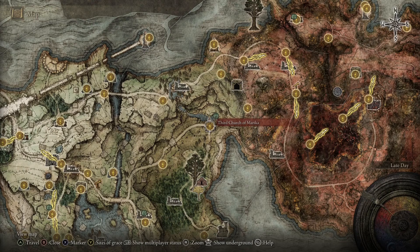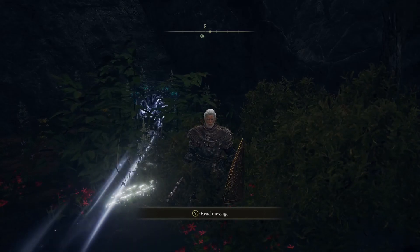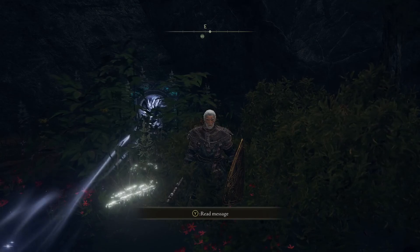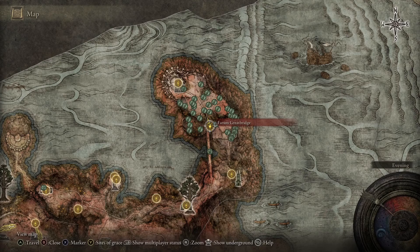Then follow the road northeast to the Third Church of Marika. Behind the church, marked here in the water, hidden behind some plants, you will find a waygate — it looks like this. It will teleport you to the Bestial Sanctum. Do not attack the creature guarding the entrance and it won't aggro. Follow the road south to the starting point of our farm here.